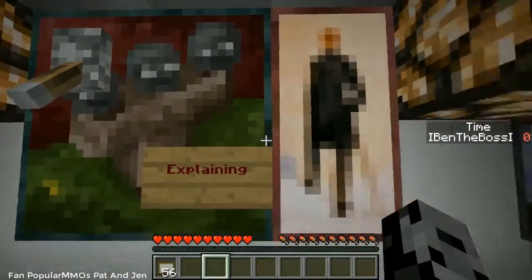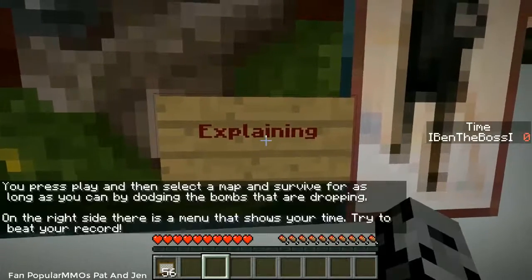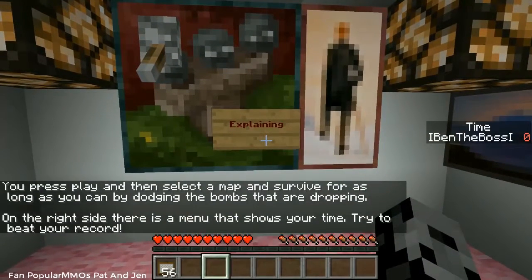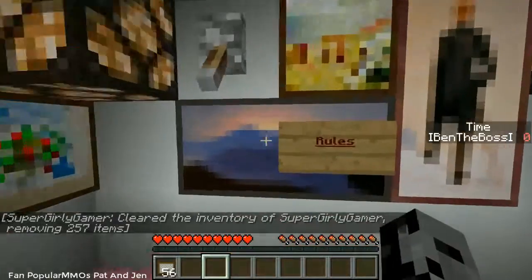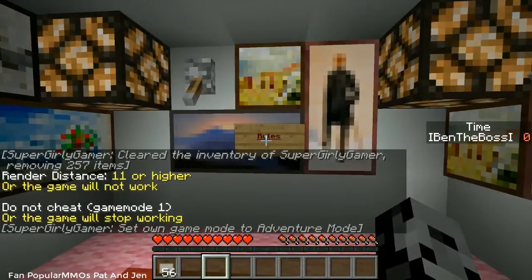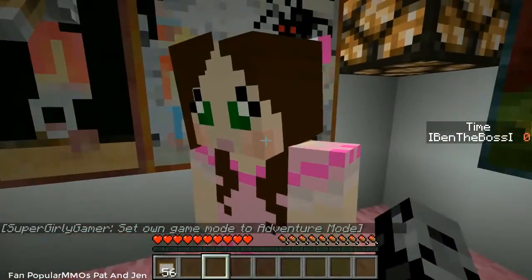We have a couple of signs to click on. It says: press play, then select a map and survive for as long as you can by dodging the bombs that are dropping. On the right side there is a menu that shows your time — try to beat your record.